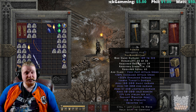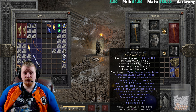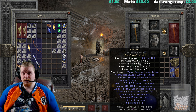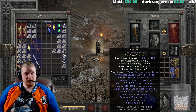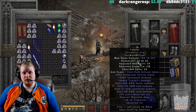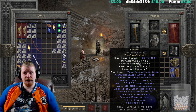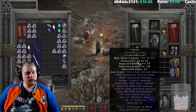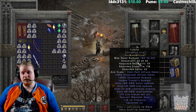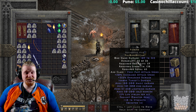We have a relatively high level item at level 65, because it has a relatively high rune in it. The highest rune in the rune word is what determines the rune word level. We have a 30% increased attack speed, which is definitely going to be very nice on a melee weapon. It's always nice to have increased attack speed for a melee character. We also have 356% enhanced damage, which varies between 320 to 370%.